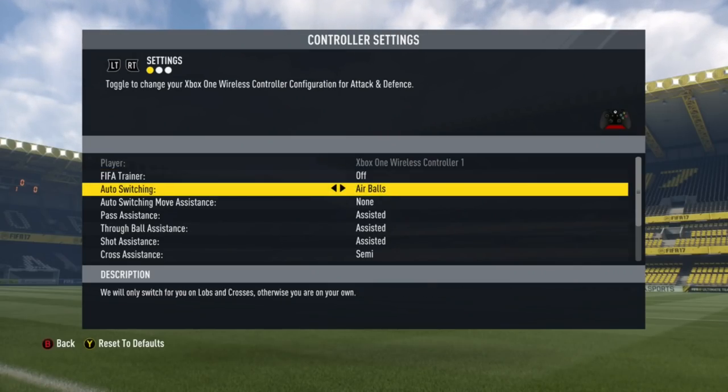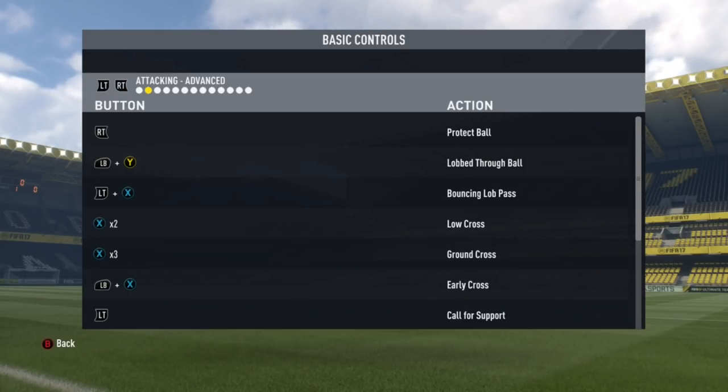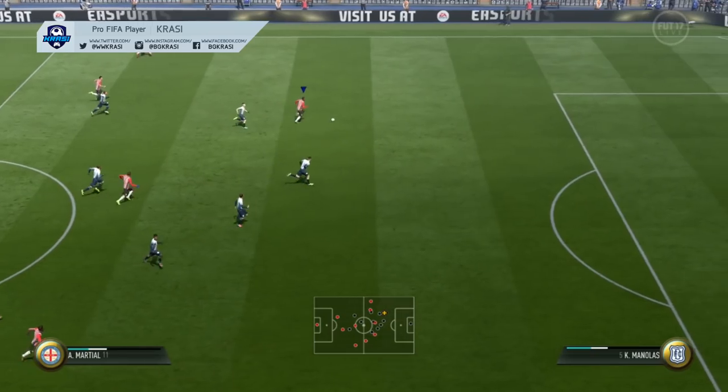First of all, make sure that you use semi-crosses — this is the best option if you want to play the perfect cross in any situation. The second most important thing to remember is that we're gonna use the special early cross. You can do it by holding down the L1/LB button on your gamepad and then loading the cross power.